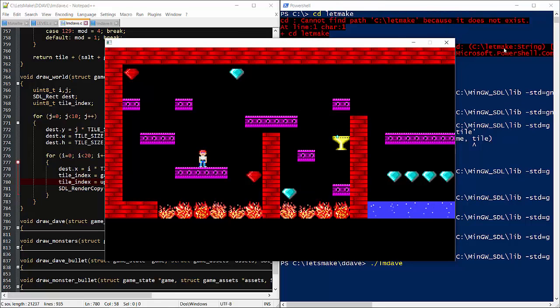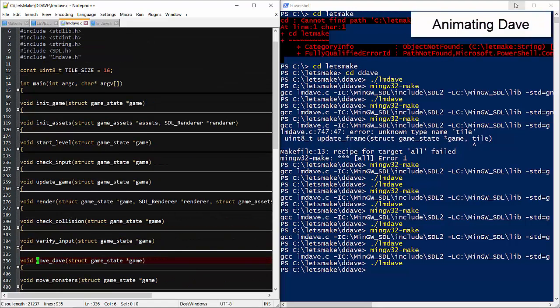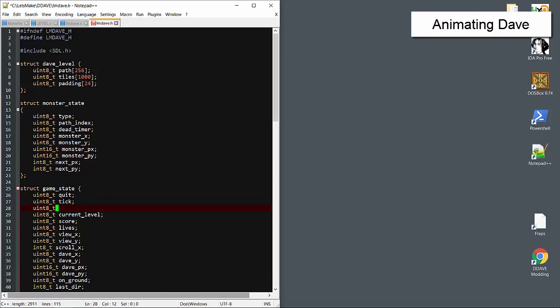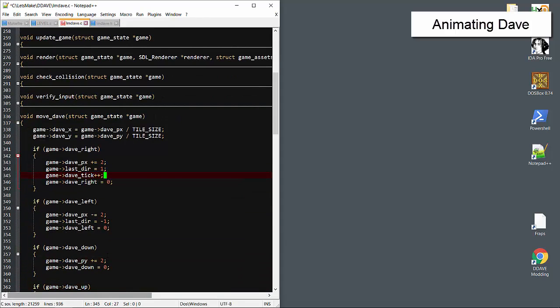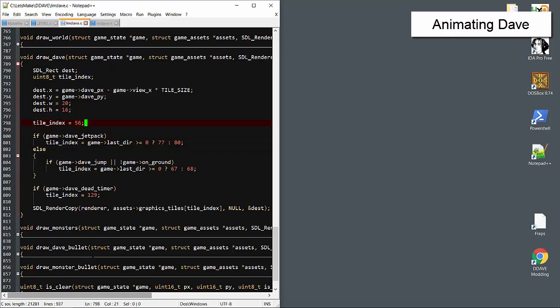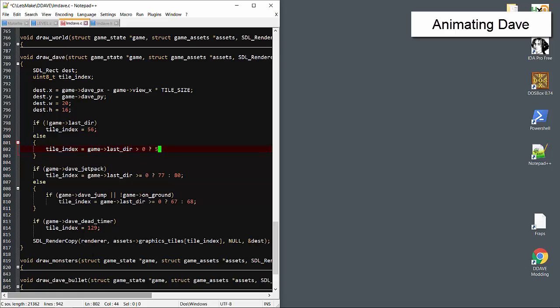Now we have interesting looking animations. We can use this process on all of the other animated tiles in the game. Let's think about Dave now. He has quite a few tiles, and not all of them have the same number of frames. Also, Dave doesn't animate while standing still, so we need a separate timer for Dave that only ticks when he's moving. Let's add that timer to the game struct. We'll only update that timer when Dave's moving. Dave will only stand still when he has no last direction; if he does, then we'll anchor him to the first tile in the animation sequence and offset it with the Dave timer.